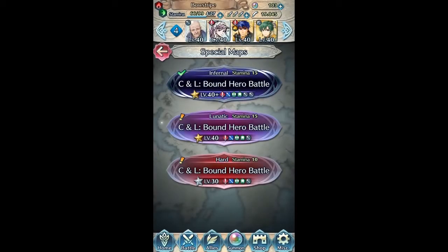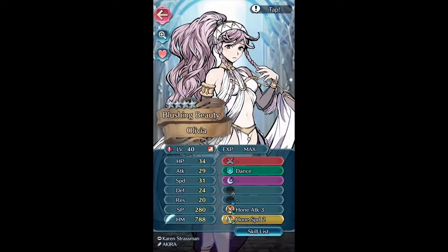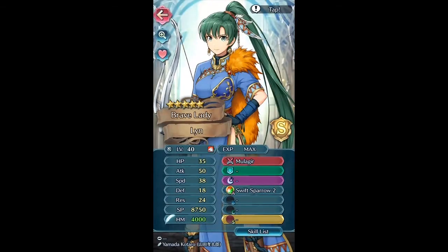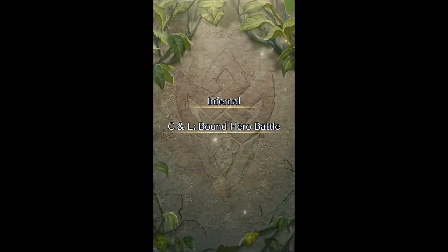Alright, let's dive right into Krom and Lissa's Bound Hero Battle Infernal. Honespeed is necessary on that Olivia for quite a few reasons, but I've kept all the other units pretty straightforward. Riz is not necessary at all — this is actually a three unit solution, but you have to have four.